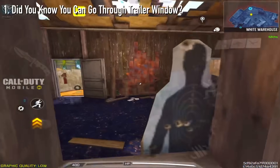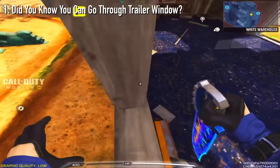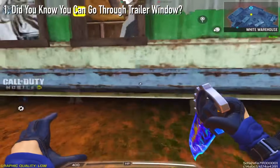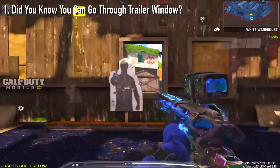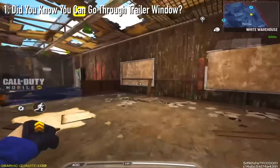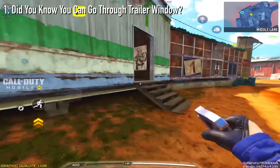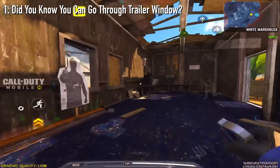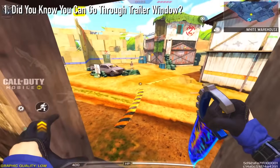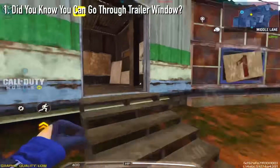Starting with number 1, did you know that you can go through the Trailer Window? I've been playing this game for almost 3-4 years now and I've never been able to go through this window — it's just impossible until today. As you can see, I went right through it. However, it only works from the inside going out. For some reason, it doesn't work going outside to the inside. All you have to do is aim for this area in the middle of the arm, around the bicep area, and then just climb through. It's that easy.